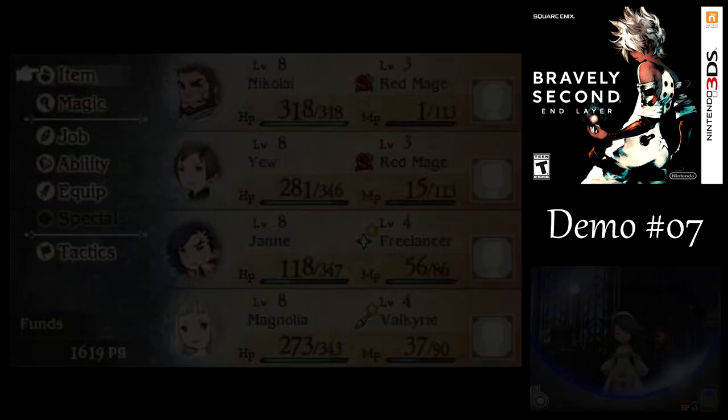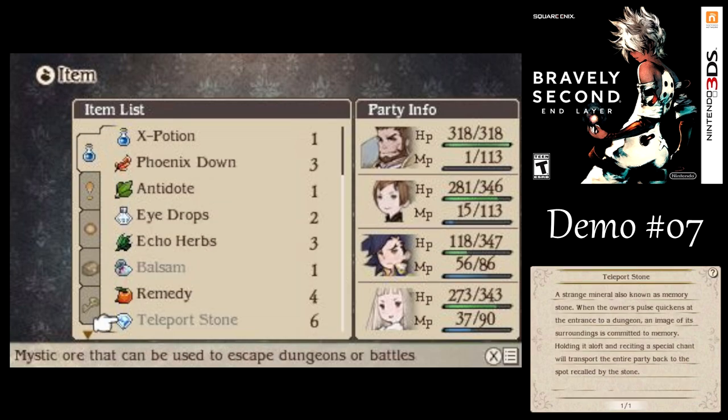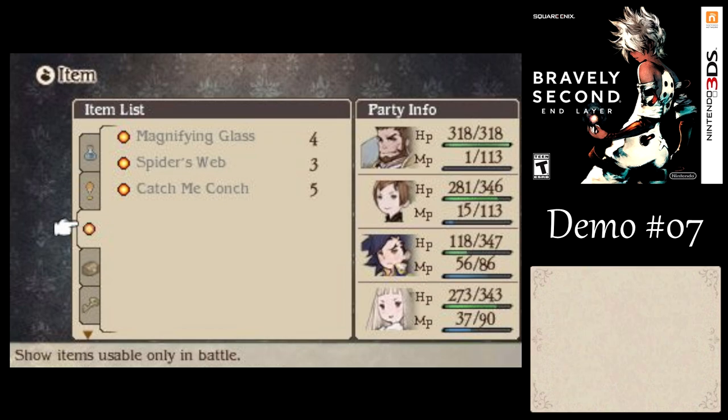Also, every two hours that you have your 3DS closed or you're playing the game, you get some items from the shops — a random assortment of one to three items that you've unlocked from that particular shop. That's why I've got a whole bunch of teleport stones and other status-curing items that we could buy from the adventurer, though I don't really care for that. Just getting some free items here every now and then is nice.